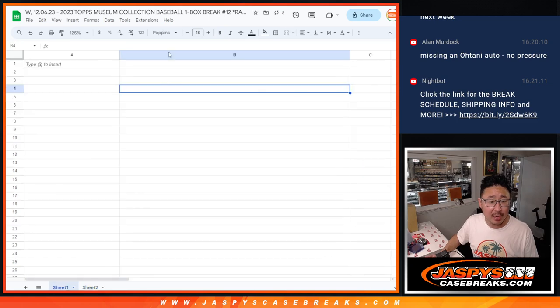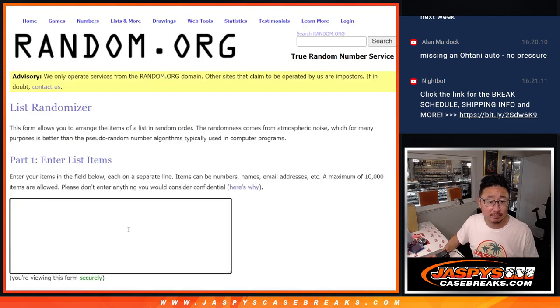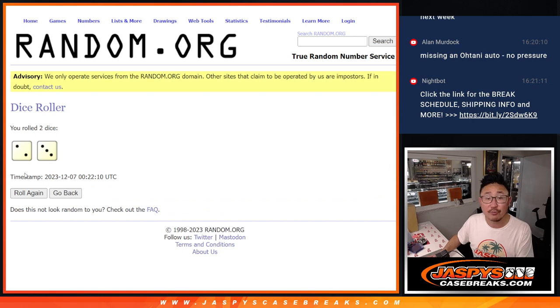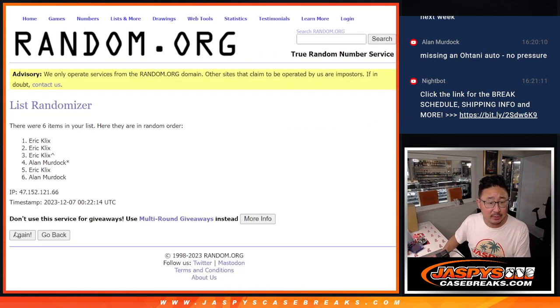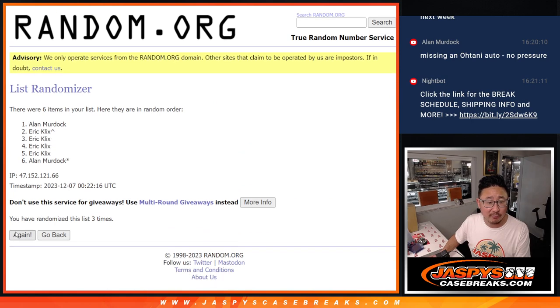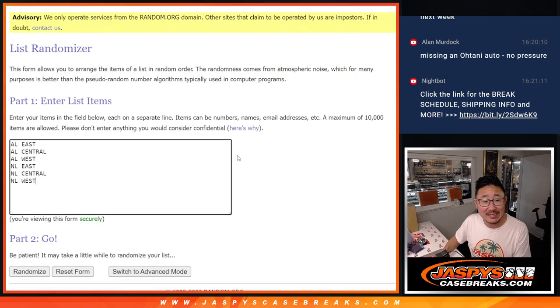Now let's randomize a division. After five times, two and a three. Names and divisions: one, two, three, four, and five. Eric down to Eric. And two and a three, five times for the divisions.